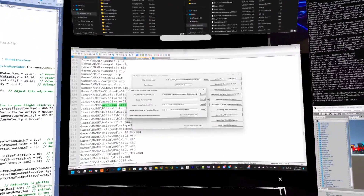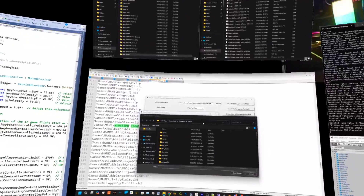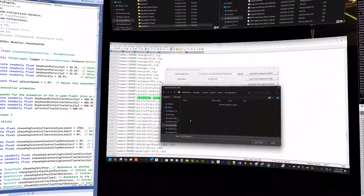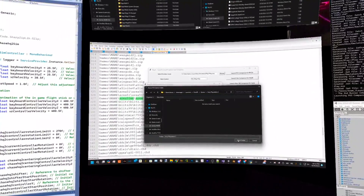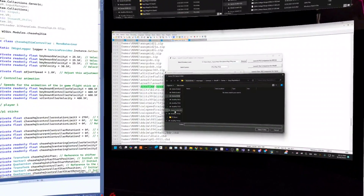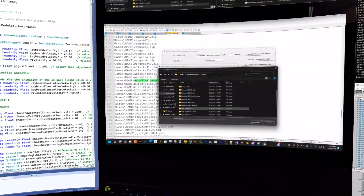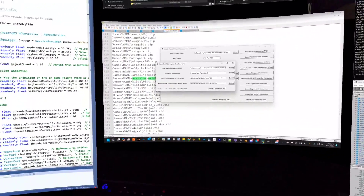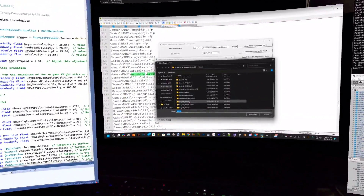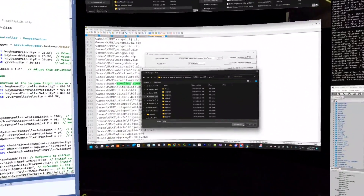Now it wants a ROM folder for your PlayStation games, because PlayStation games are big and usually not stored in your EmuVR folder. Navigate to where you keep your games and select your PlayStation 3 folder. Then it wants the path to your PlayStation Network games folder — select that folder as well.